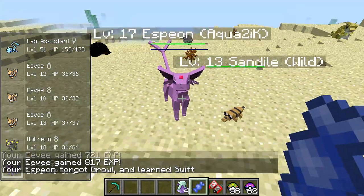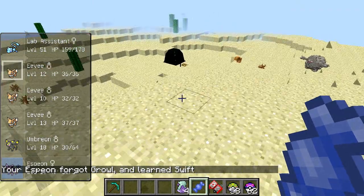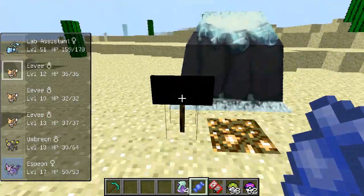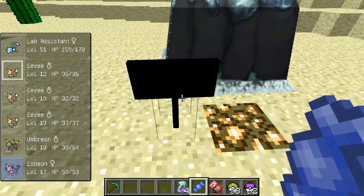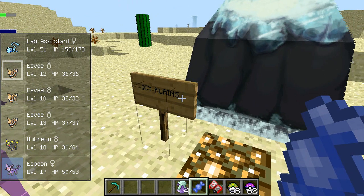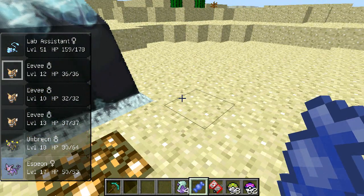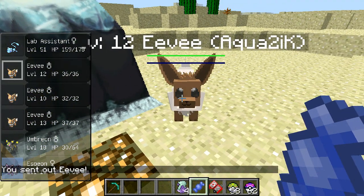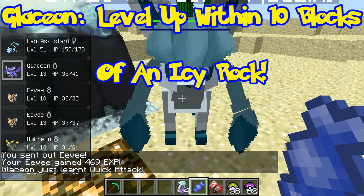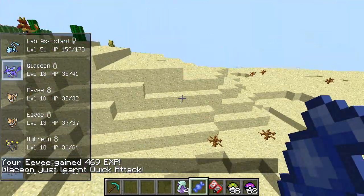That is five of the Eeveelutions down. Now for the last two. This over here is an Icy Rock. It can only spawn in the Icy Plains biome, but I have placed one here for convenience. If you put your Eevee next to it and level it up within 10 blocks of the Icy Rock, it will evolve into a Glaceon. So just go search in the Icy Plains biome for one of those.